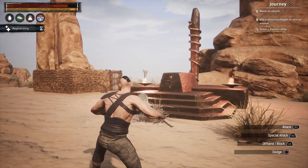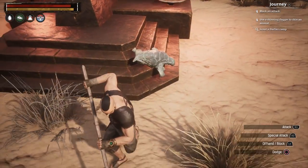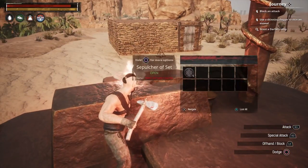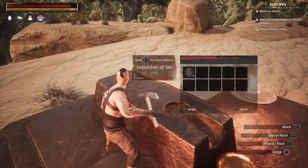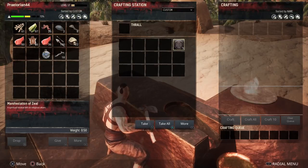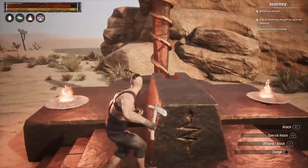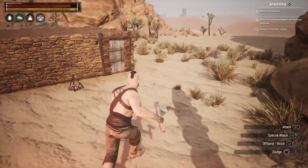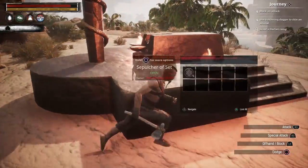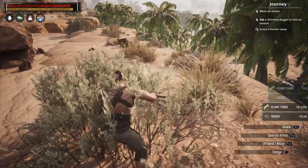What is this — one of those torture chamber things where you have to break people to get them on your side? It really just seems like an altar. Oh, this is the altar for Set! I can open it up — this is a manifestation of zeal. You can't take it, but you can throw a thrall on here and sacrifice them, chop off some heads. We need to really start participating in the thrall system.